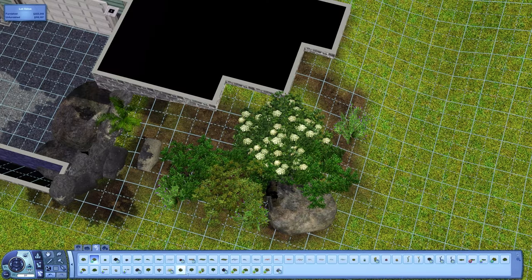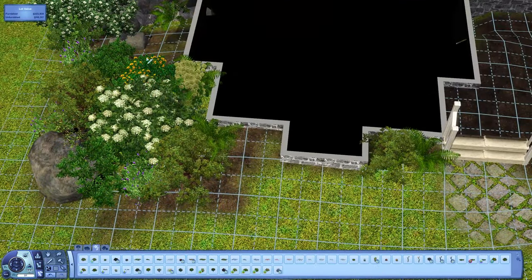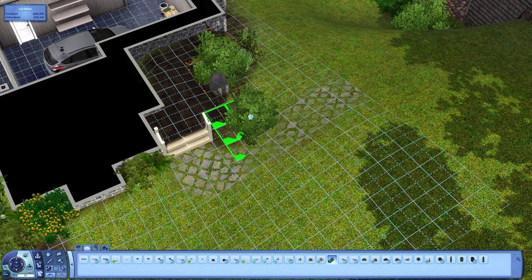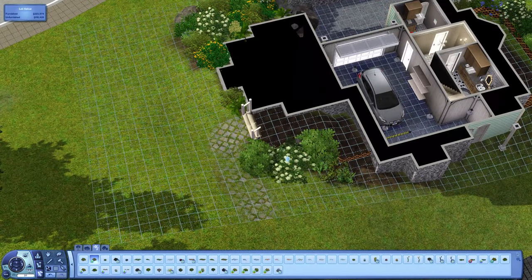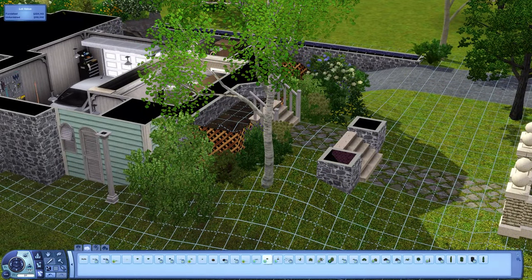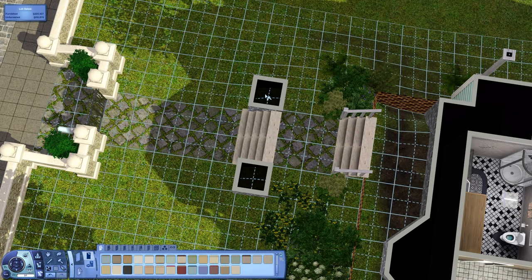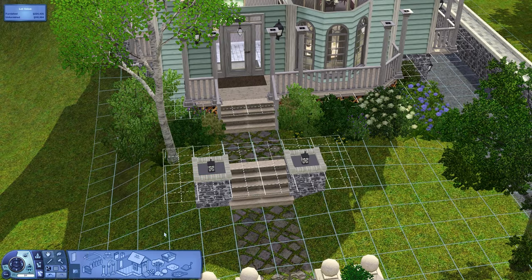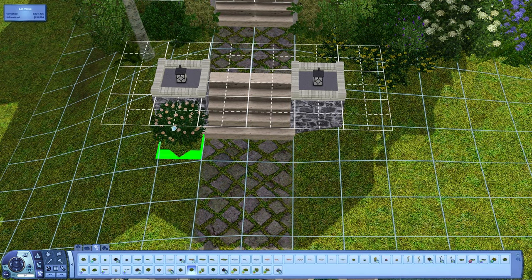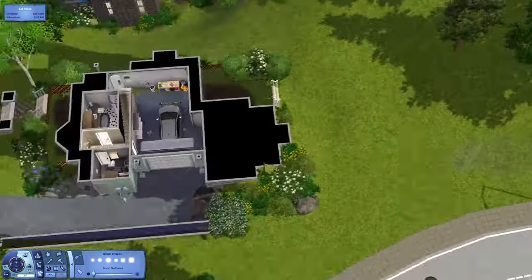I removed some store content plants and now it's mostly base game stuff with maybe one store item and one thing from World Adventures. I also had to fix the terrain and get in some more bushes. You can still see the old pathway that went to a gate because the house was originally built on a corner lot. I got some plants down the hillside and by the side door, with a couple hedges by the gate. I also put a couple trees on the other side of the front gate off camera — you'll see those in the screenshots.